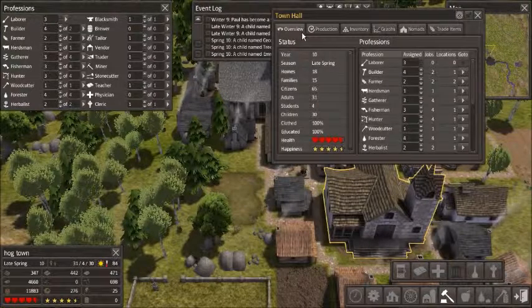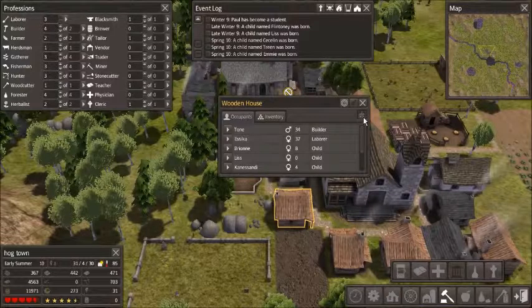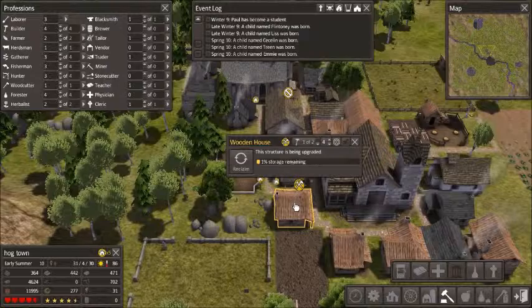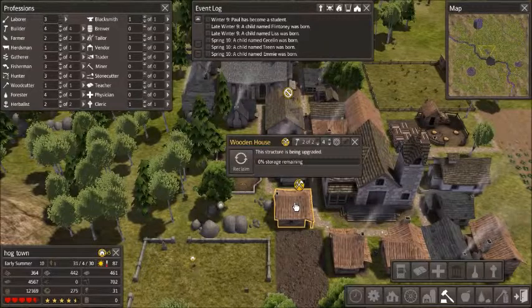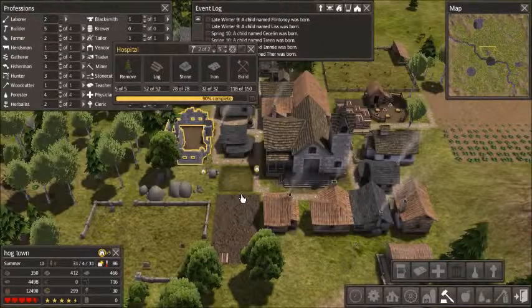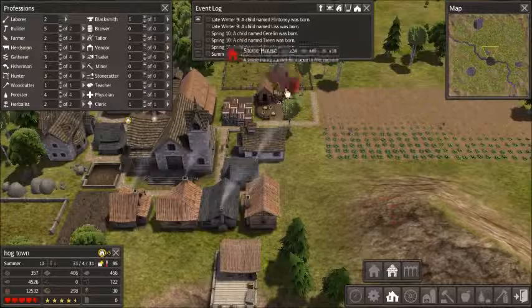Let me check — more houses than families. It's early summer. Three percent storage remaining. We're working on this one fast. Some people still don't have a place to go — I don't know why, since there are more houses than families. This is almost done, but I'd rather have a house for these people by the beginning of winter.